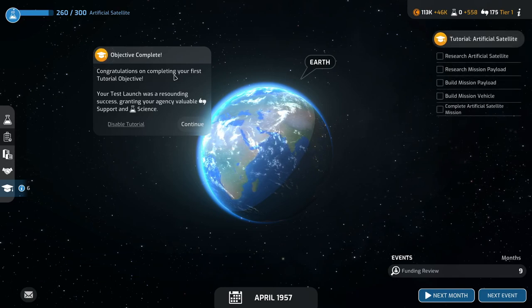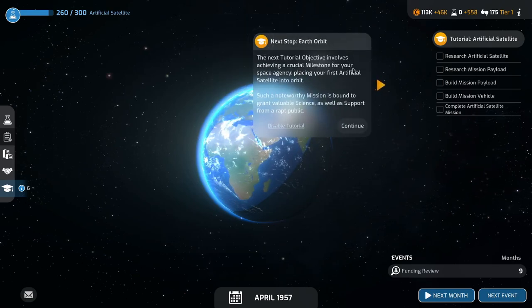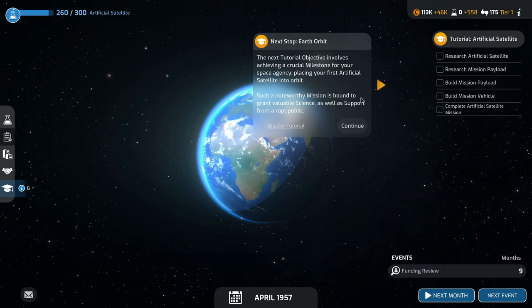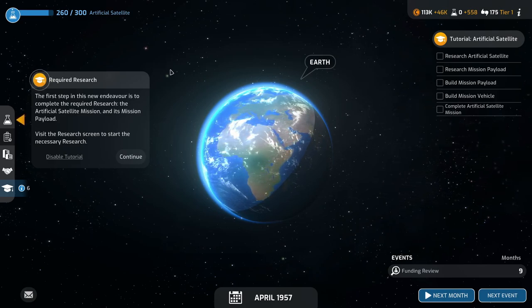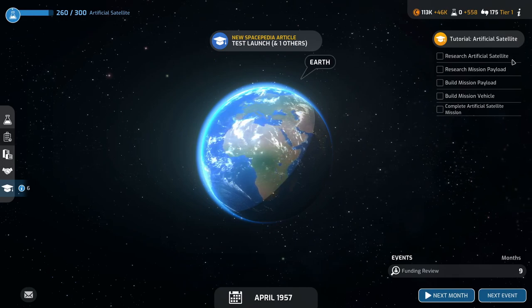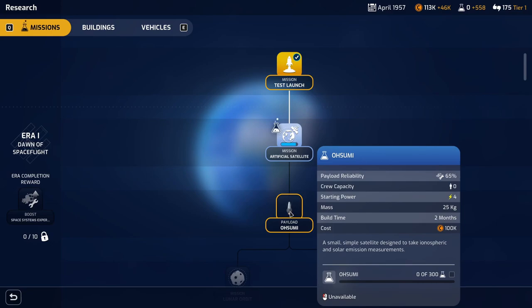Congratulations on completing your first tutorial objective. Your test launch was a resounding success granting your agency support and science. The next tutorial objective involves achieving a crucial milestone: placing your first artificial satellite into orbit. Such a noteworthy mission will grant valuable science as well as support from the public. The first step is to complete the required research — the artificial satellite mission and its payload. We need to research the satellite, the payload, build the payload, build the vehicle, and then complete the mission. We've got another move to go and then we can proceed to the payload — a small simple satellite designed to take ionic solar emission measurements.